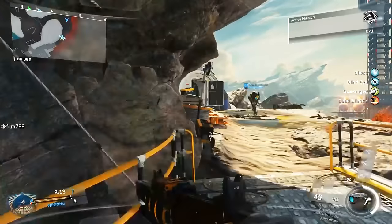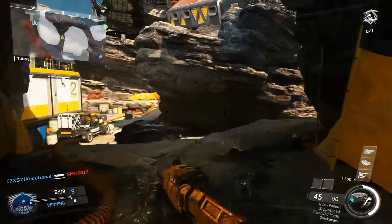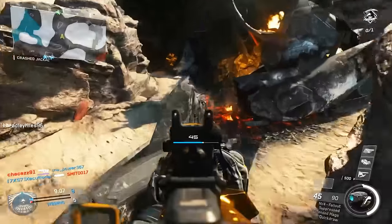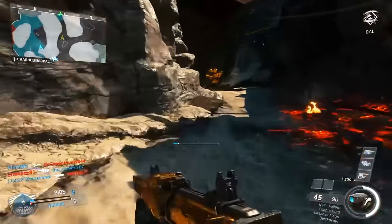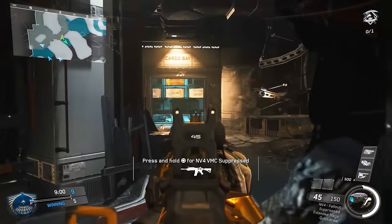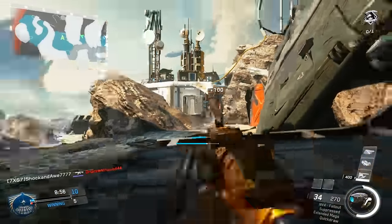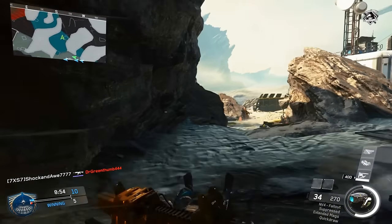Hey, what's up YouTube, it is Captain Shock here and today I'm going to be showing you how to play the map Grounded in Infinite Warfare. First of all, you will want to use the Warfighter specialist with either the Claw or Combat Focus — it's up to you, it's your choice.